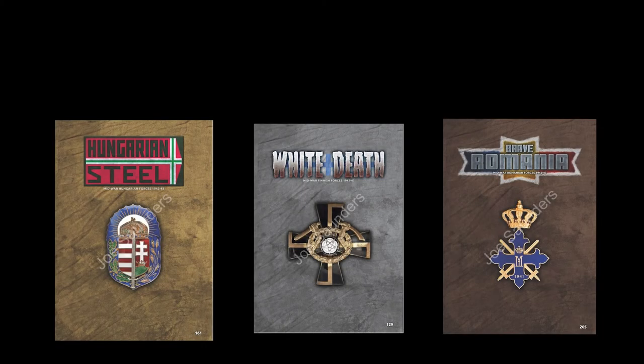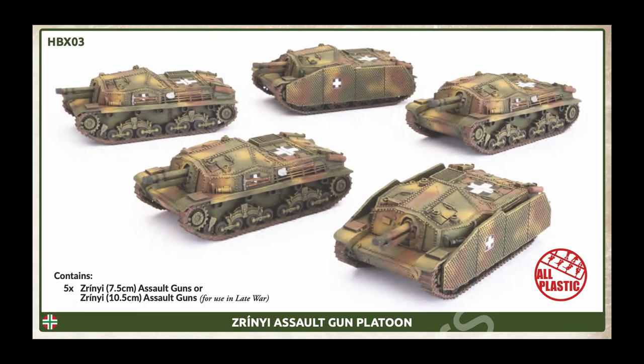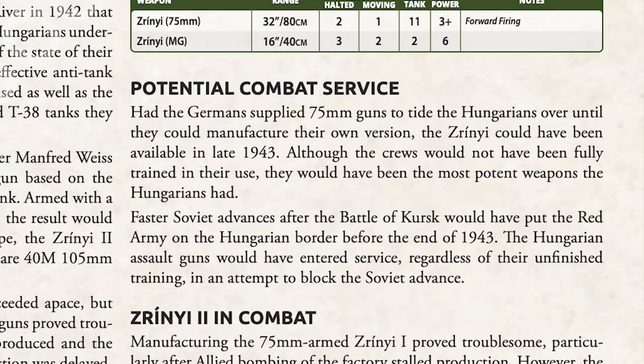Some specific units in this section are worth investigating, as there are new additions not seen in the earlier Axis allies books. First, in the Hungarian section, there's the addition of the Zerini assault gun battery. In late-war Flames of War the Zerini is present but with a howitzer — here it has a 75mm cannon, providing basically an equivalent vehicle to the German Stug. This is pretty cool and adds some good anti-tank to the Hungarians' choices, but it's also a fanciful unit — the only 75mm Zerini that was made was a prototype, so it is not of the historically accurate variety.